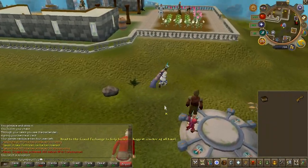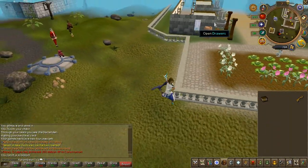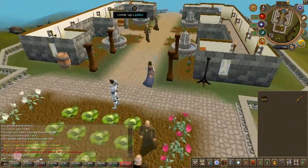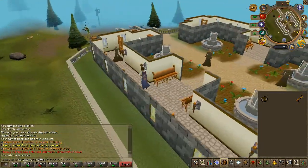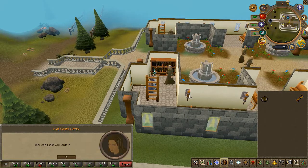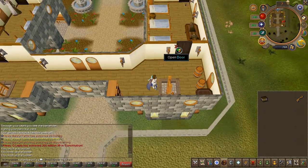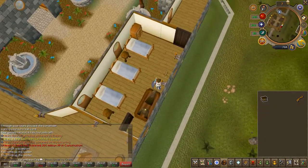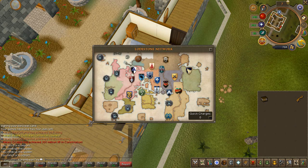For the last scorpion, head to the Edreal monastery, then head upstairs. You will find the scorpion just walking around. Use your cage on the scorpion.